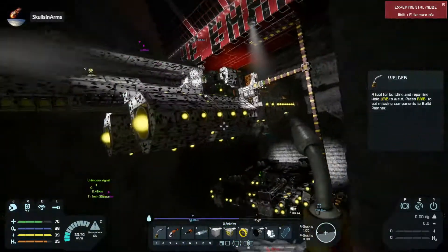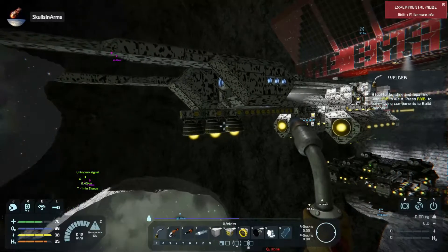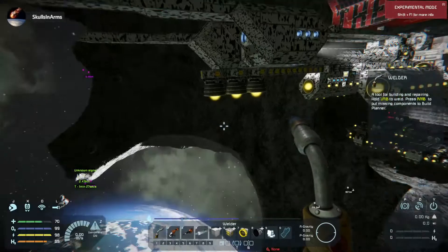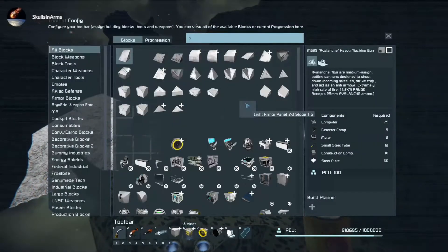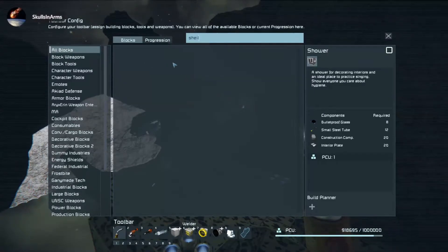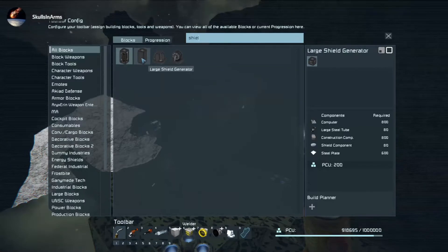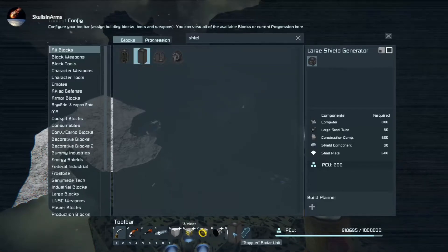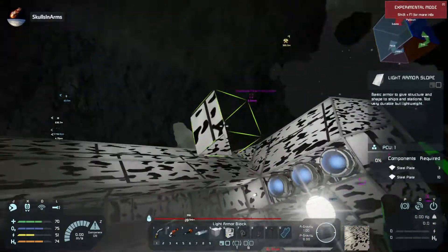We've just got to dig out the point for the Mothership now and get the rest of the stuff built on it. That's what I'm going to work on — getting the rest of the Mothership built out, potentially putting a shield of its own on the Mothership itself, because it desperately needs it.